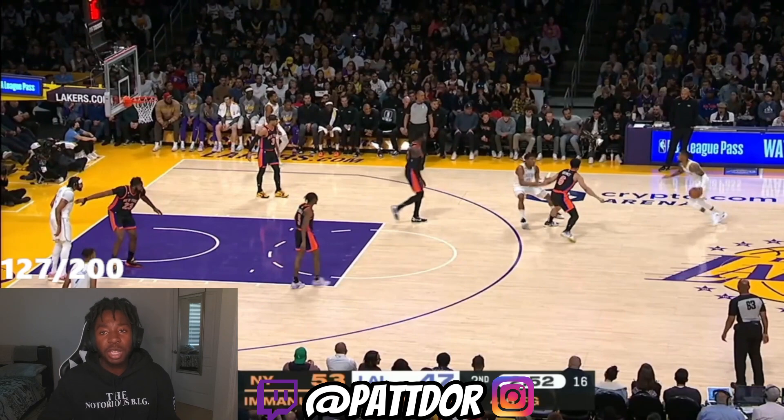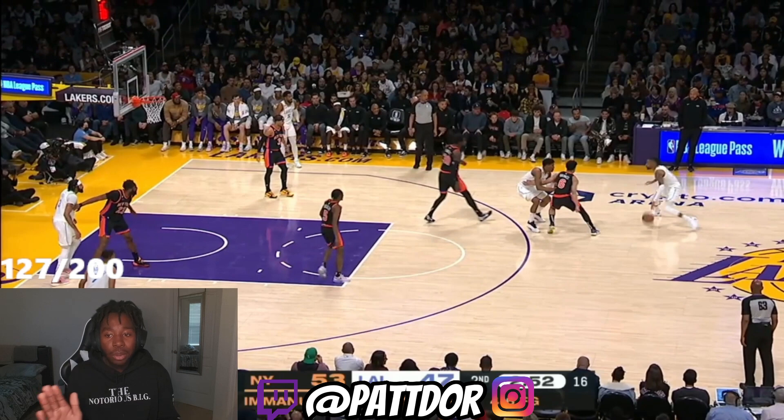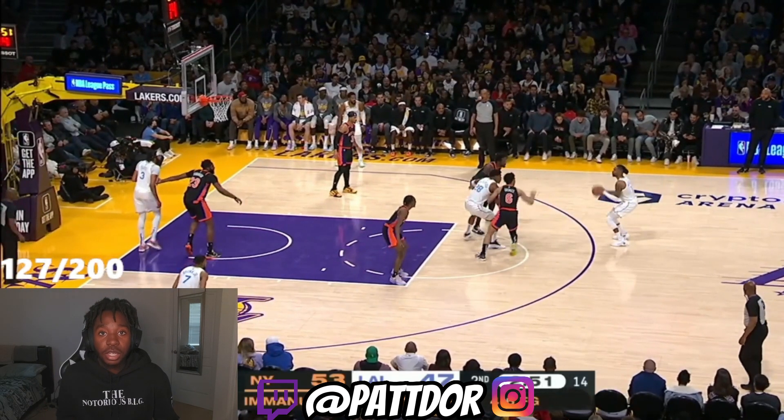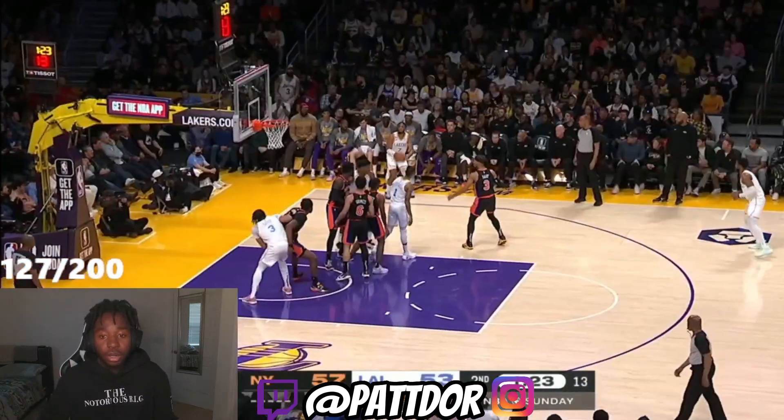Peep Grimes — and peep D-Lo. D-Lo comes over to set this screen, but D-Lo doesn't pick a side. He's still in line with the screen — doesn't go right, doesn't go left. But Grimes decides to engage himself into that screen with Rui. Instead, you should just step up. Because now you're going to chase over that screen. Since he engaged himself early with Rui, it doesn't allow him to stay attached to D-Lo, and allows Rui to continue to separate. D-Lo just walks him down. Rui walks him down. D-Lo gets an open three.